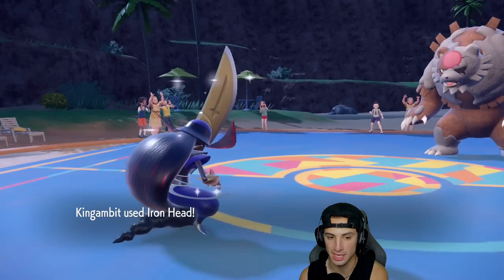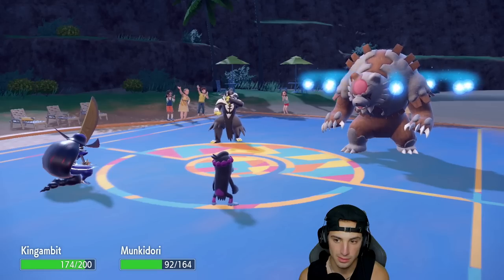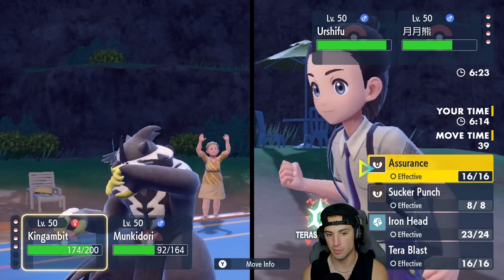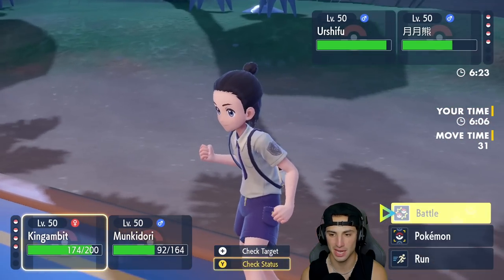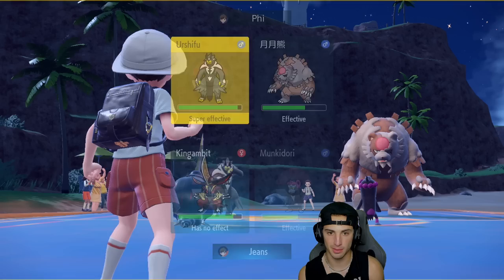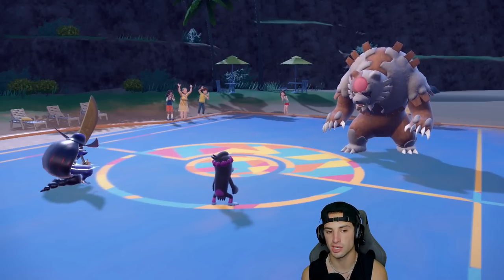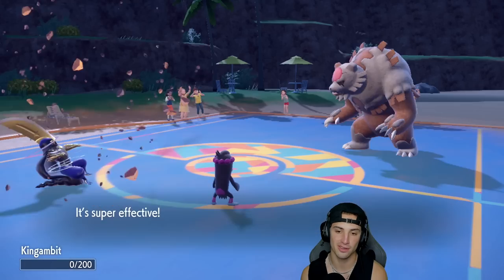I'm a bit scared of Urshifu here. I could Terastallize into Fire, but I'm hoping Munkidori can outspeed it — it's around 173 speed, so yes it will. Psychic should KO Urshifu unless it Detects, and it doesn't. Munkidori gets off big-time damage and KOs Urshifu! King Gambit takes an Earth Power and Iron Head does another nice chunk of damage, but no flinch this time.